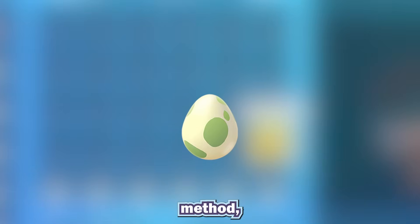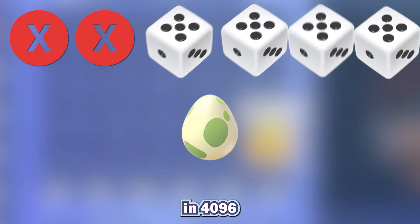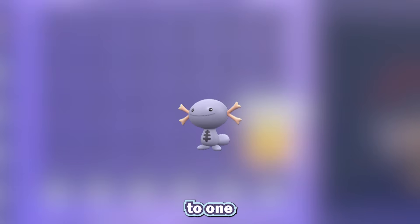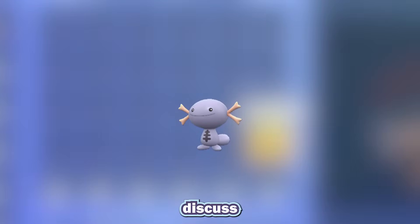With this shiny hunting method, each egg gets 6 shiny rolls. So you have a 6 in 4096, or about 1 in 684, chance of a given egg hatching a shiny. This can be increased to 1 in about 512 if you have the shiny charm, but we'll discuss the shiny charm another time, when I have it.